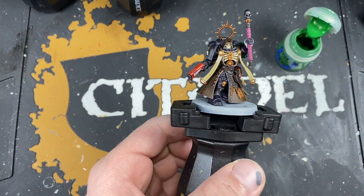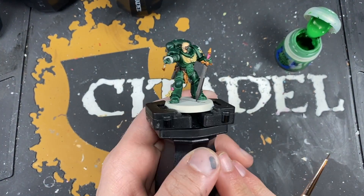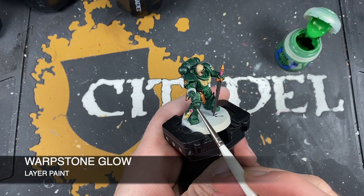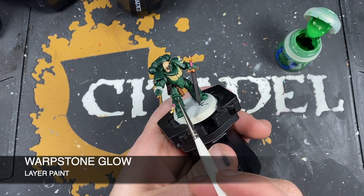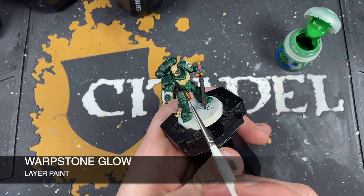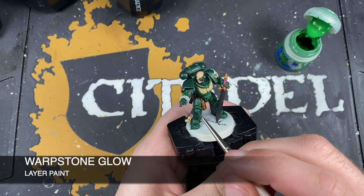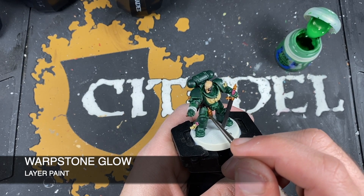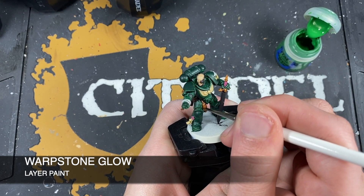With that black armor done on our Chaplain, it's now time to pop him to one side and start highlighting all of our green armor. I'm going to start here on the intercessor and the color I'm going to be using is Warpstone Glow. We just want to use this Warpstone Glow to give a nice highlight on all of our green armor panels. This is going to be probably the longest step because you've got to do this on all of your intercessors, all of your inceptors, and of course the Redemptor Dreadnought. Just take your time.